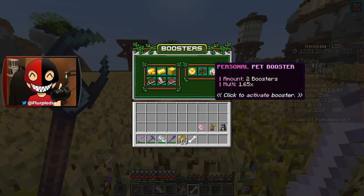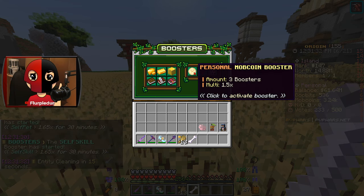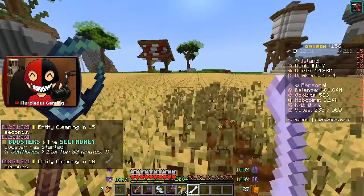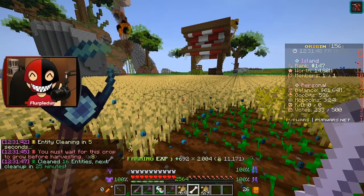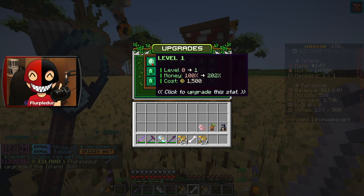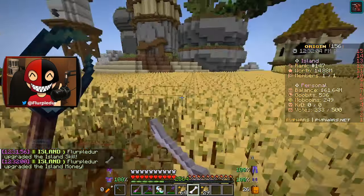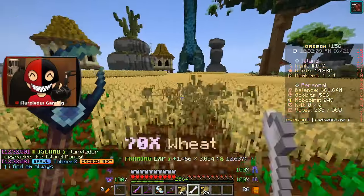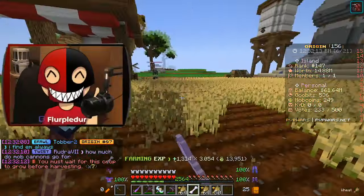I need to start saving up for spawners and stuff. I should activate some boosters — let me do a pet booster, skills booster, and a personal money booster as well. I do have enough — we're going to get that to level two. I'm going to get my money booster to level two as well. My money and my skills have been buffed to two times — that is absolutely amazing. That's going to be super helpful with making money because I'm going to be able to get to carrots soon.